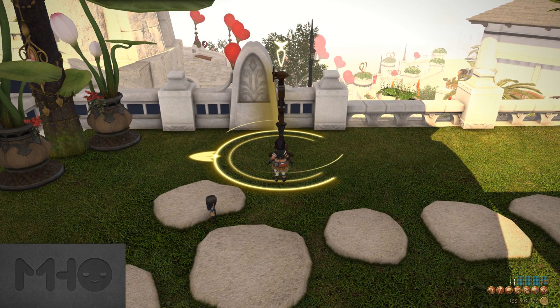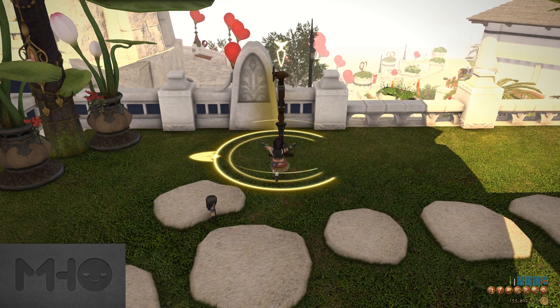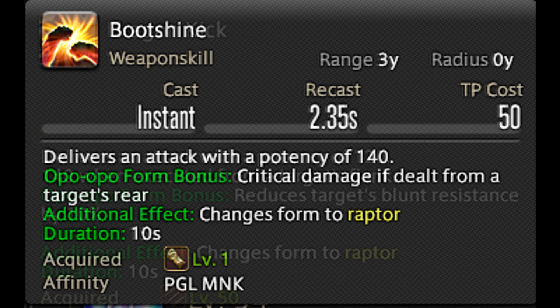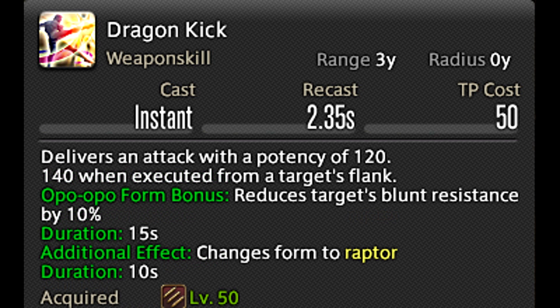Now if you're playing certain jobs, primarily melee jobs, you may notice some skills have additional damage or effects when performed from a specific side of the boss. The usual terms for these are positionals, and they will usually ask the player to perform the attack from the rear of an enemy or its flanks, aka its sides. Now the concept is simple enough, but there are some little tricks to help players recognize the rear and flanks of a boss, and how important it is to actually be doing positionals.